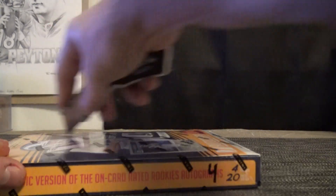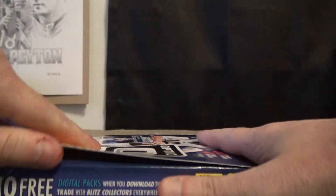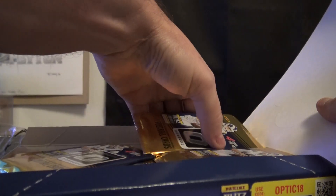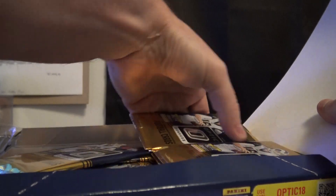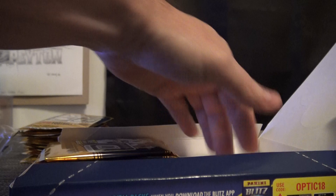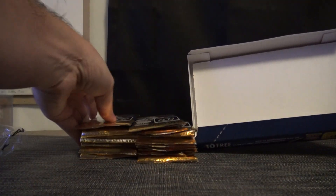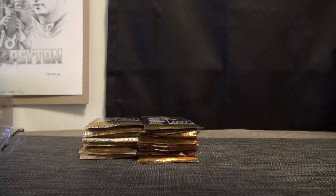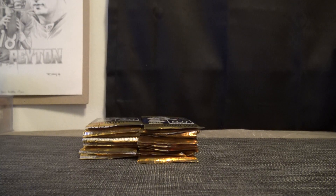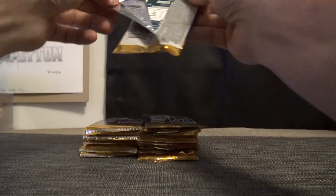For the evening. Number four, here we go Vandy. Optic number four. William, I got yours, you're next. Optic came through, yours came through, and Thunder Dan is going to end the night with that national treasure football box.